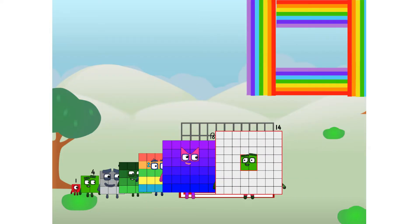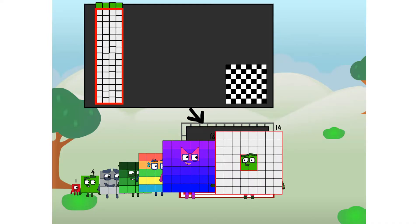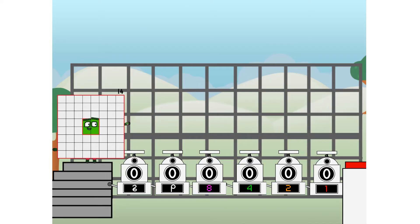Ah, there you are. This way, I've got so much to show you. I am 14, and I can be a strong square, a chessboard, a super rectangle, eight octoblocks, or even a super cube. But today, I want to show you a little trick I call binary boosters — using the power of doubles to send any number flying.